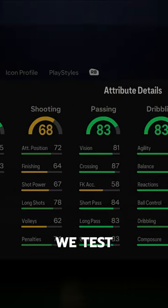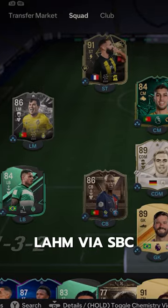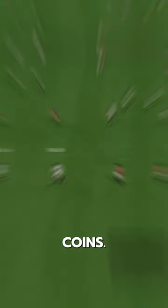Welcome to Baller or Bust, where we test FIFA cards so you don't have to. We acquired Icon Philippe Lahm via SBC for 225,000 coins.